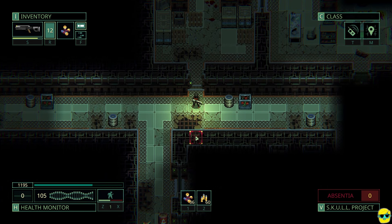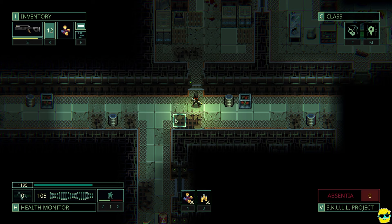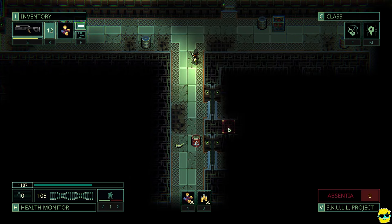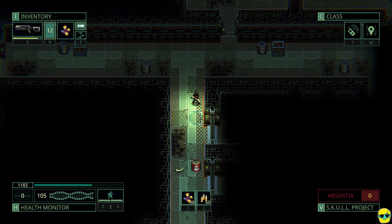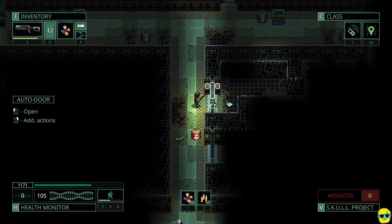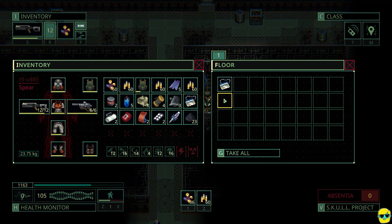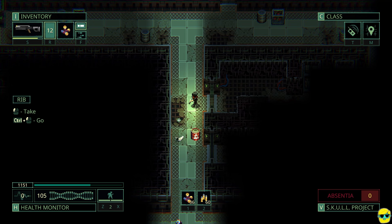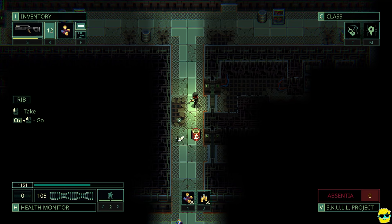Picking up where we left off here on the first floor of the Civil Resistance Base. I'm walking around. You see there's a rib lying on the ground — that's just Quasimorph; there's just going to be human body parts sometimes lying around. It's not to be understood, but there's an employee ID. I will go ahead and take that. It is worth mentioning that when you mouse over this, you see how it says 'rib,' and you see how it says left-click to walk over and take it.